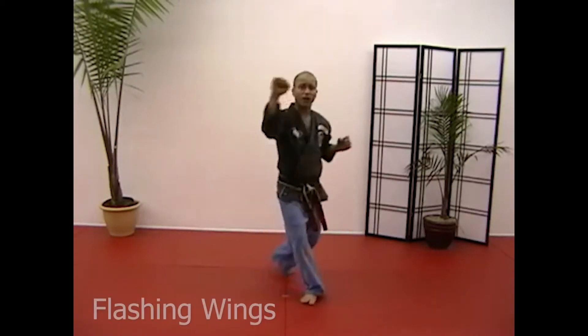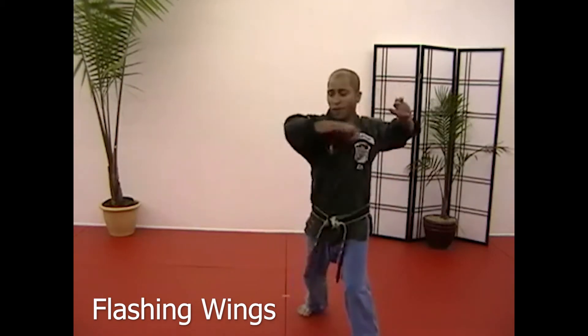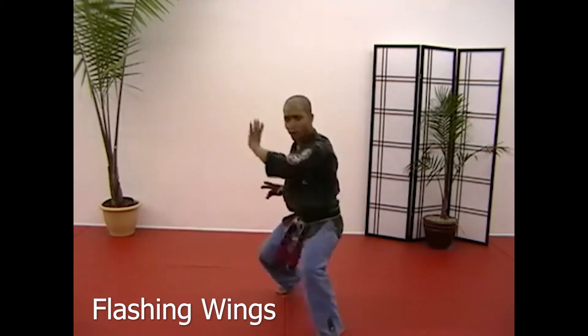We're going to get into a twist stance and do a right outward extended block, step forward to the left, flashing wings, check with the left, elbow, rip, chop, shuffle back as I check down, close kneel, chop on the left, drop, white kneel.